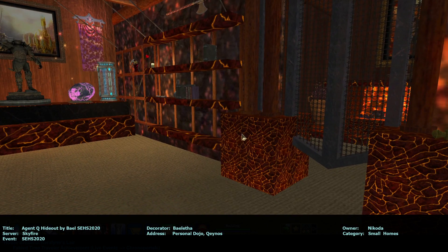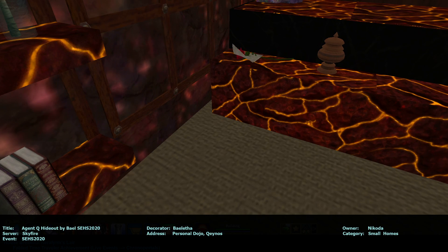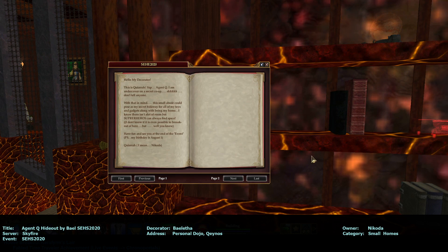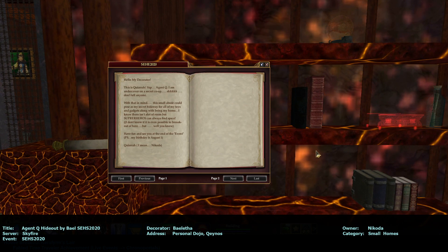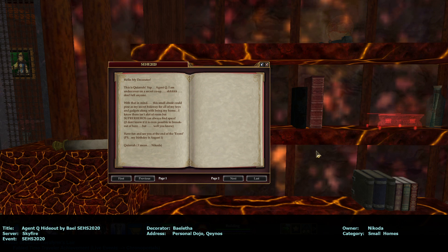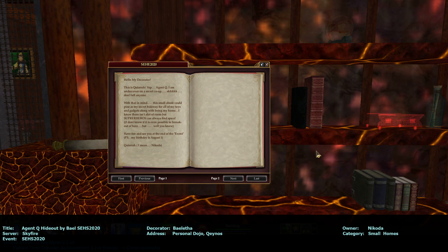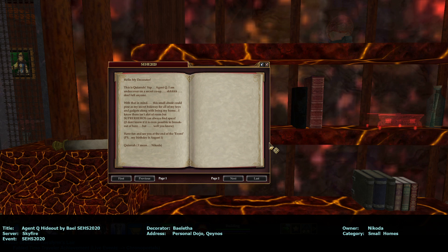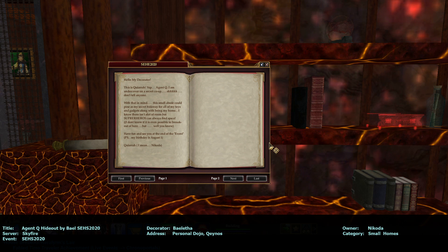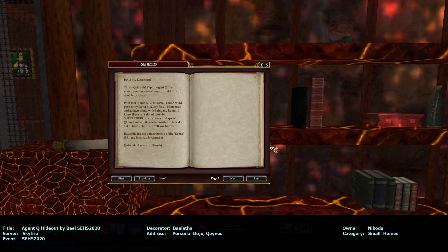Okay, that's from the decorator. This is Kiara — Agent Q. I am undercover on a secret co-op. Shh, don't tell anyone. With that in mind, this small abode could pose as my secret hideaway for all of my toys and gadgets, along with being my home.